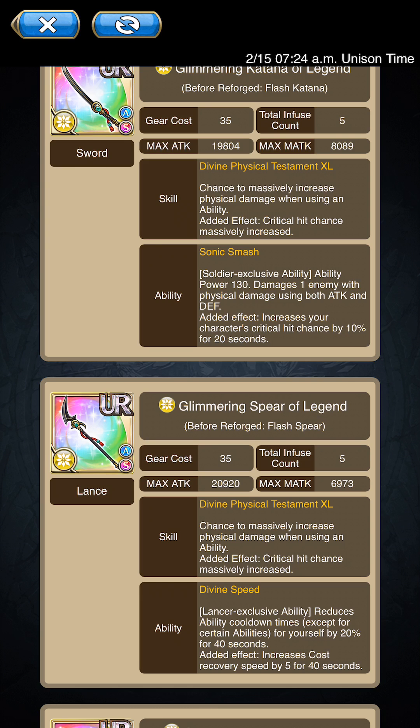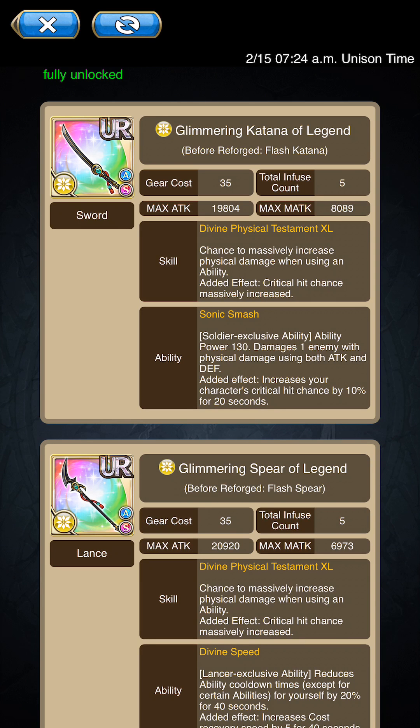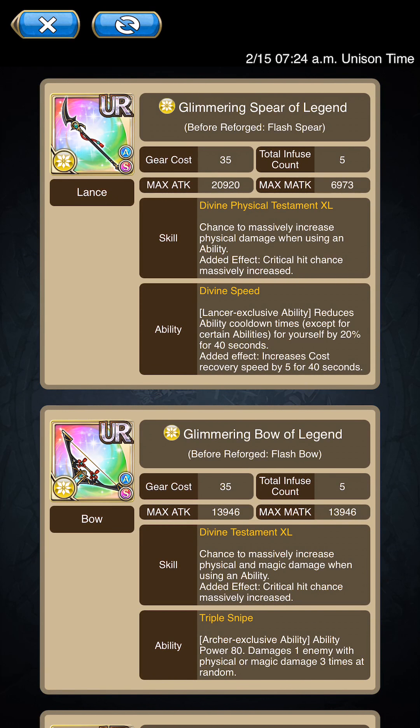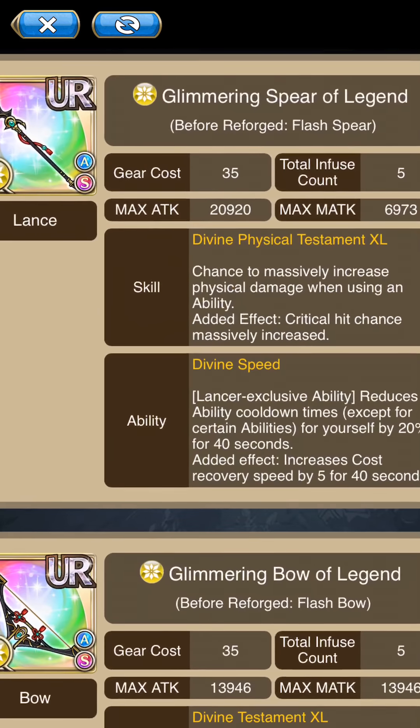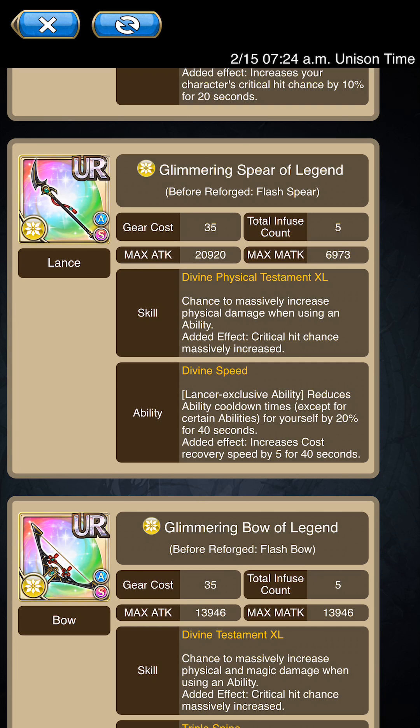Sonic Smash over here is not bad. It increases your character's critical hit chance by 10 for 20 seconds. Again, it's only going to be useful if you have the critical chance ups and other stuff that really helps critical proc besides fatal. Personally, I think the Glimmering Katana of Legend alone with two critical chances and Sonic Smash attached is enough for your critical at that point — you're pretty much winning when it comes to critical hit chance, especially with the art of fatalities and a guaranteed 10% critical chance.